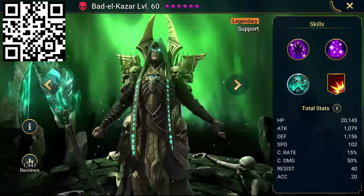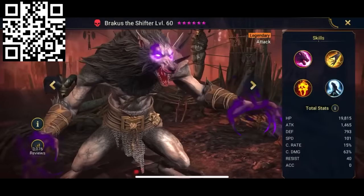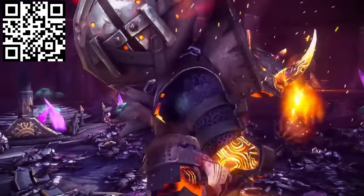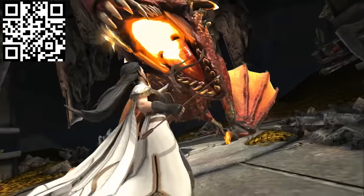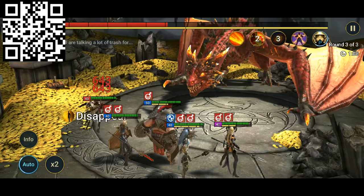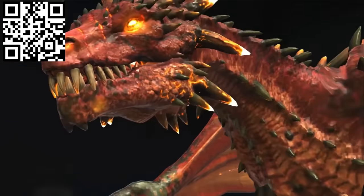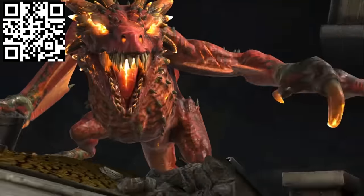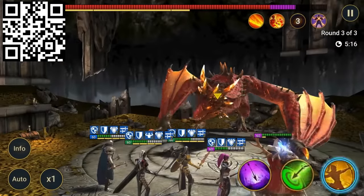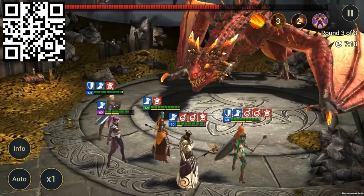If you have ever heard of Raid Shadow Legends before, then you know it has a ton of champions, with the number being over 600 now. But what you may not have heard about is its insane variety of bosses too. My personal favorite is Hellraiser the Dragon, who you may know from the opening cutscene for Raid and as an occupant of the Dragon's Lair dungeon. To defeat this boss, you will need to use his own move against him, striking him when he prepares to breathe on you. Bringing champions that clear debuffs is also a smart idea, as Hellraiser will put out a lot of decreased attacks and poison debuffs.